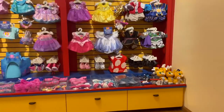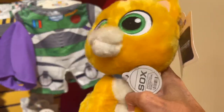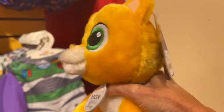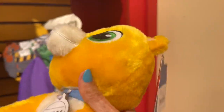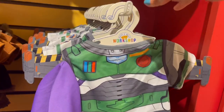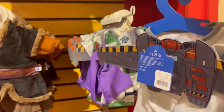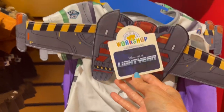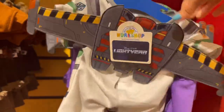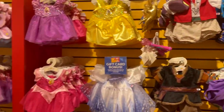Oh yeah, how cute! All right guys, here is Socks — how cute is Socks? Here's Socks's tag. And then here is Buzz's outfit, so you can get any bear and then put the outfit on. There's the outfit — I like that it's got the back piece on it. Love that. Let's see what else they have.